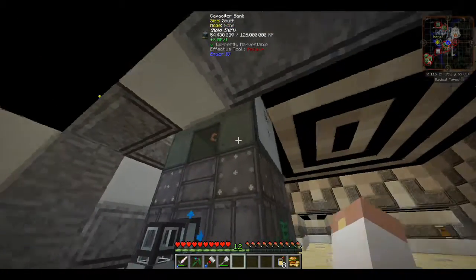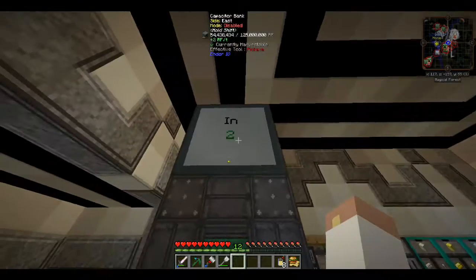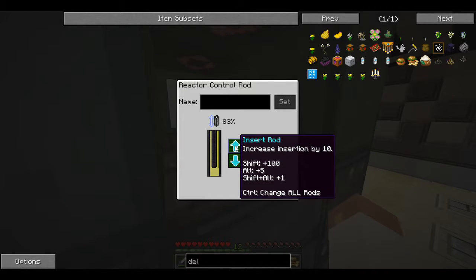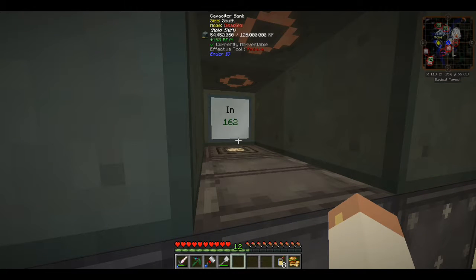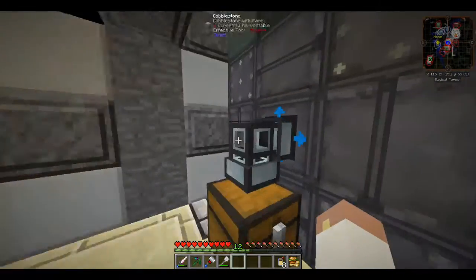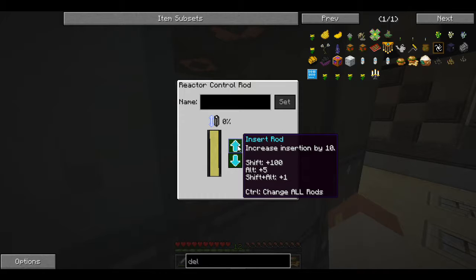I made a whole bunch more of these capacitor banks because I thought they'd be really useful as a way to store energy. Right now I've currently got almost 54 and a half million RF stored up. You can see the in/out is a really low number. I put this number here so I can see it, and I've been setting my reactor core to the absolute minimum so I'm not wasting fuel.